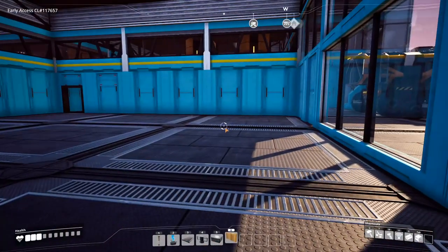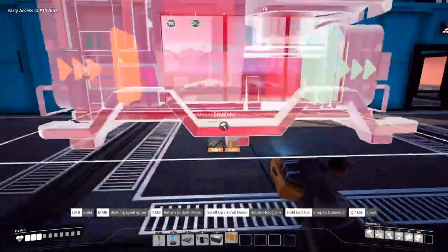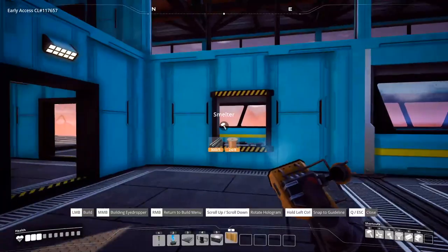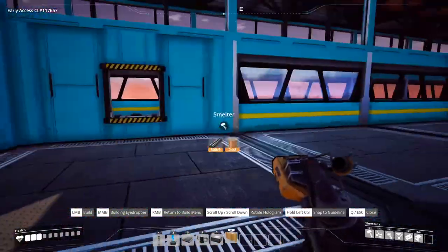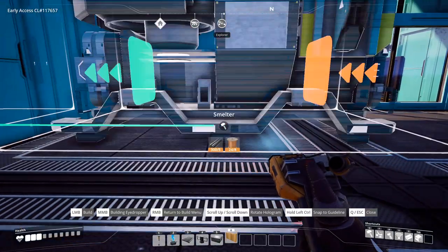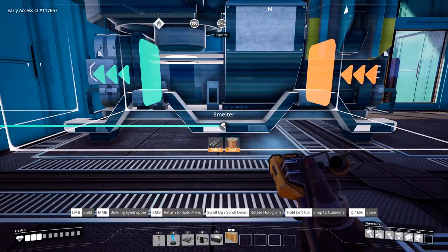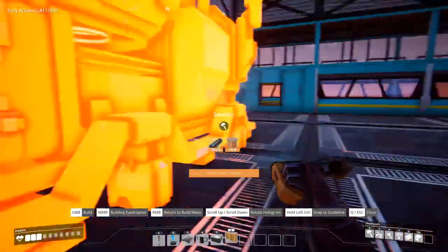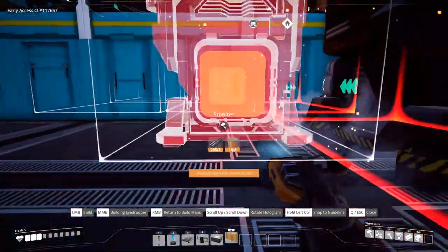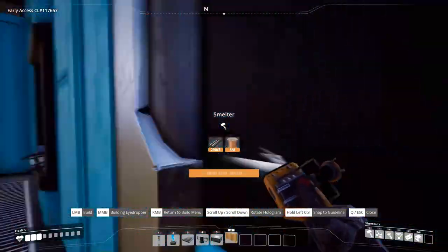Let's get started in the iron room. We need to go to our inventory and get two smelters. Our smelters should come in towards our entrance with the iron. We want to go all the way to the back wall and make sure we're right up against the far side wall. Come one block out away from the back wall. Your next smelter needs to be right next to it, but come back one towards our entrance with the ore.